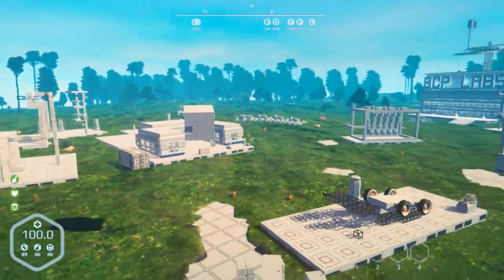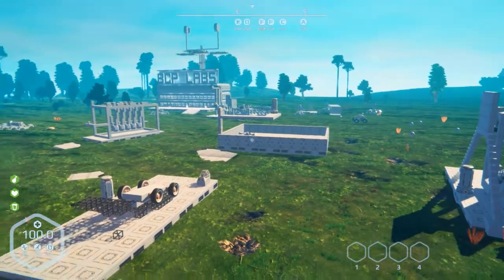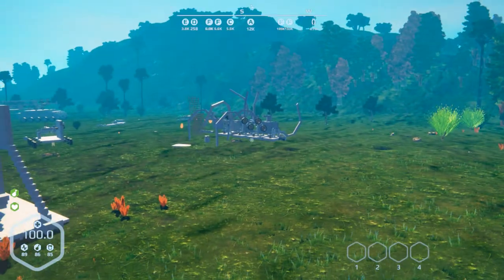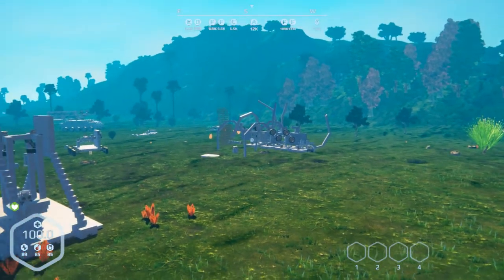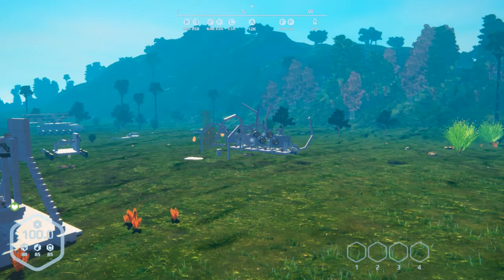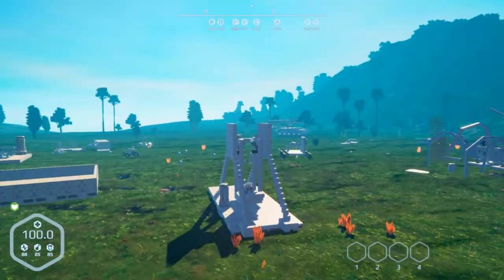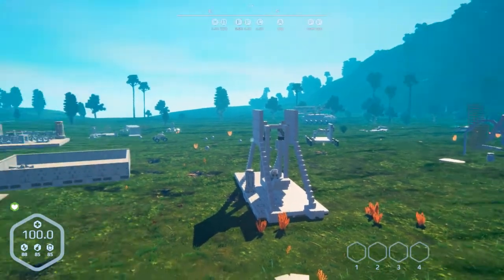I'm gonna do most of my testing here - experiments, stuff like that. And then for the bigger builds, like for instance the spider which has seen better days and I feel really sorry for him right now, builds like that I'm gonna try to start building in a creative world. It just makes it easier for resources and I don't have to worry about the power running out all the time, and also for the sake of lag.